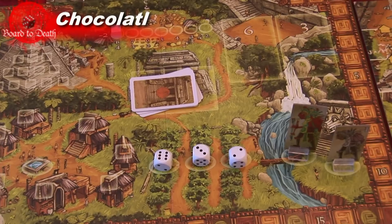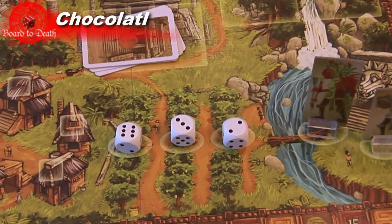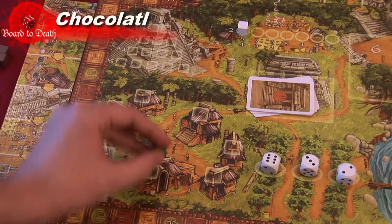In area two, the three white dice are rolled and placed. The highest bidder wins victory points for the biggest number, the second player wins for the second biggest number, and the third for the last number.